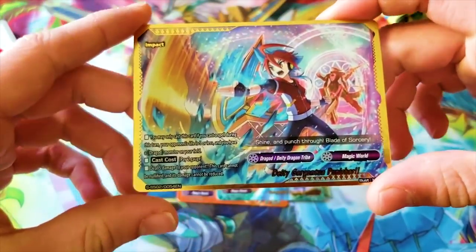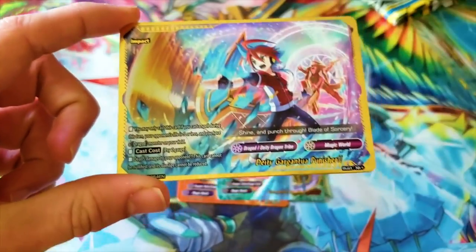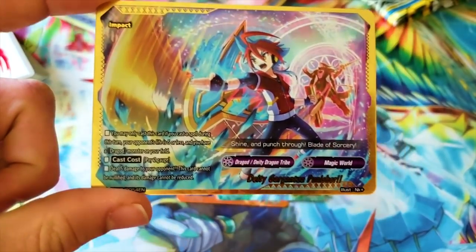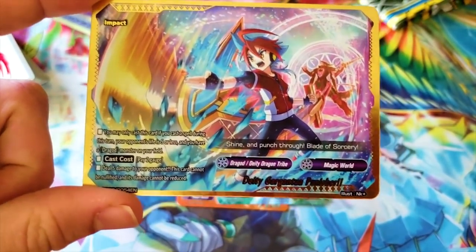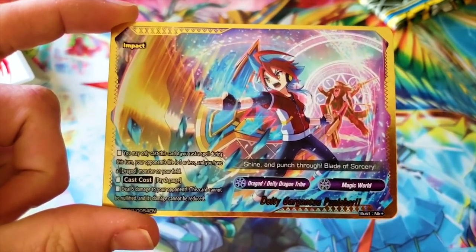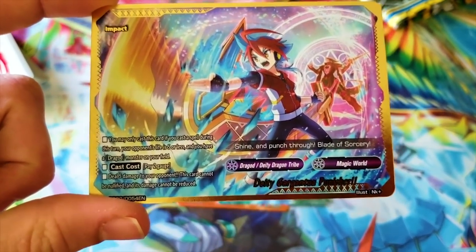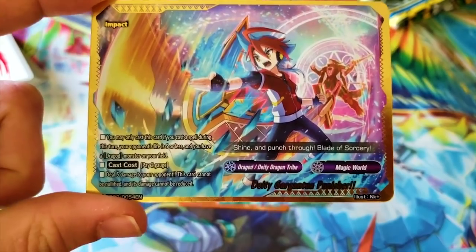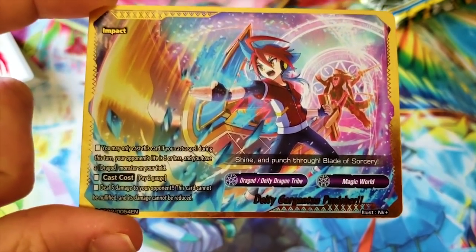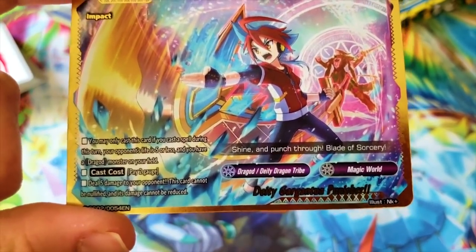Then you've got your gorgeous Deity Gargantua Punisher for Magic World — Garga being all cool in the back. This is beautiful, I want this on a mat. Shine and Punch Through Blade of Sorcery — that is so cool. You may only cast this card if you cast a spell during this turn, your opponent's life is five or less, and you have a Dragod monster on your field. Pay two gauge, deal five damage, cannot be nullified and cannot be reduced. That's good because you just have to cast a spell to use it.